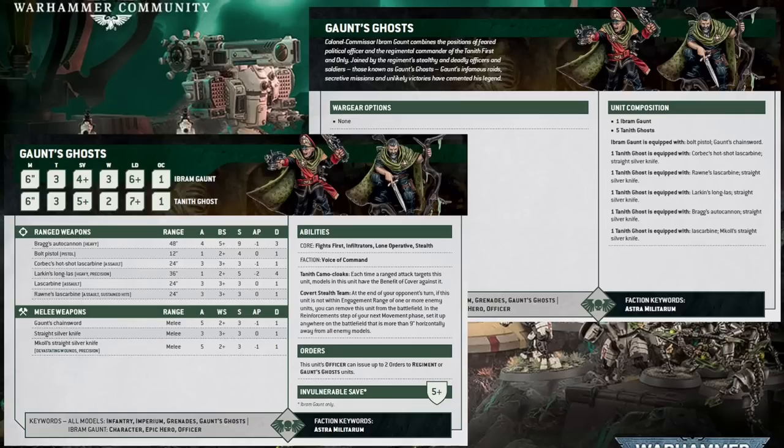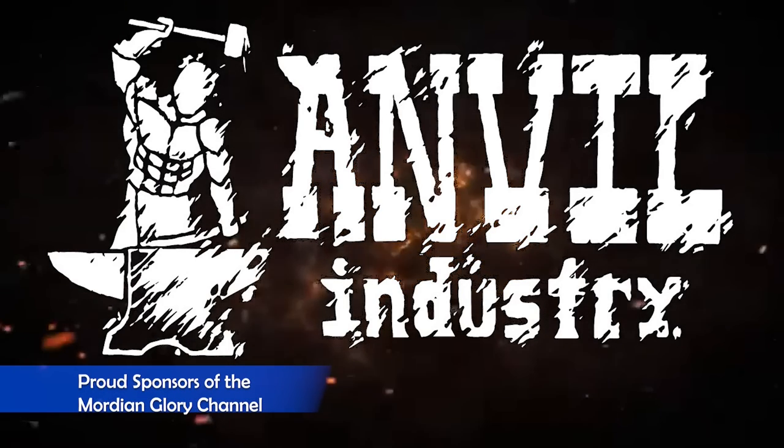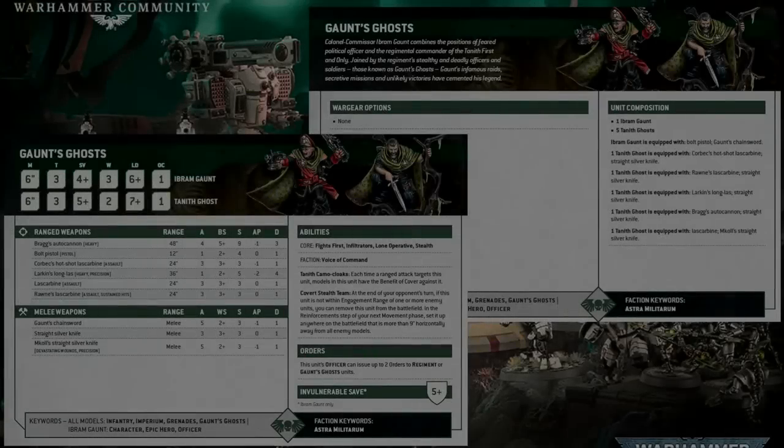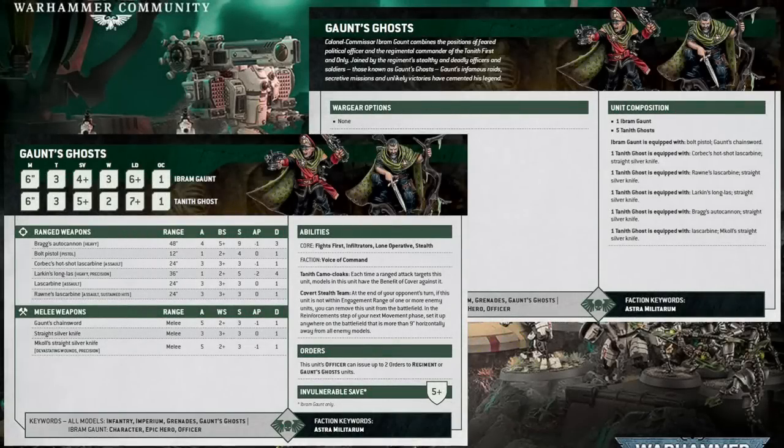It's almost like having a mini Vindicare sniper, but you've still got all the other guys coming with Larkin. A number of the Ghosts are equipped with Laz Carbines — essentially your standard Las Gun, but Assault with 24-inch range and three shots. These things are putting out as many shots as a Guardsman doing First Rank Fire, Second Rank Fire, but at long range. Finally, we have Rawn's Laz Carbine, which is similar to the standard one — same attacks, range, and strength — but it has Sustained Hits, so any time you roll a six to hit, you get an additional hit.